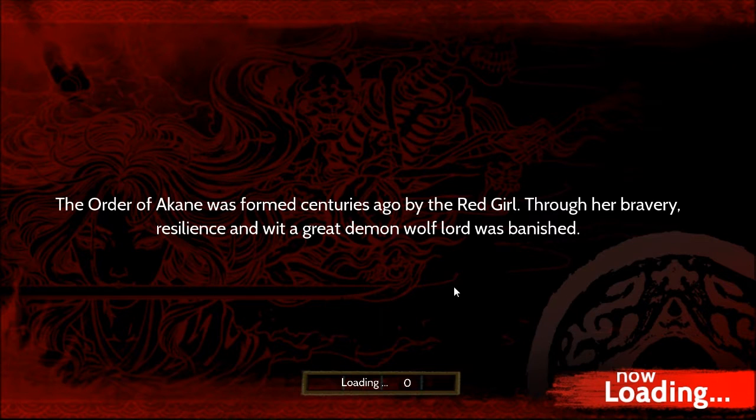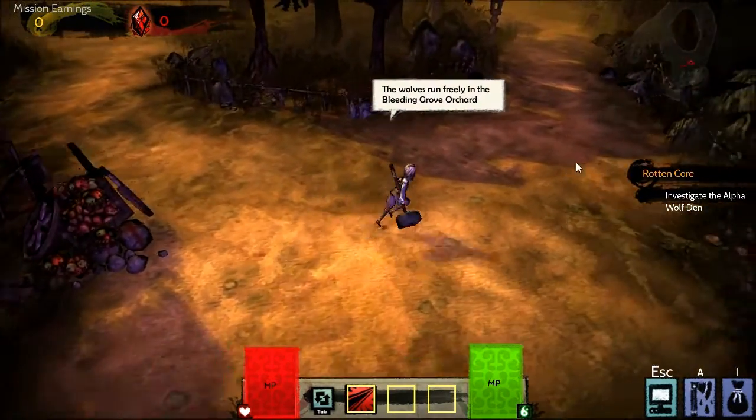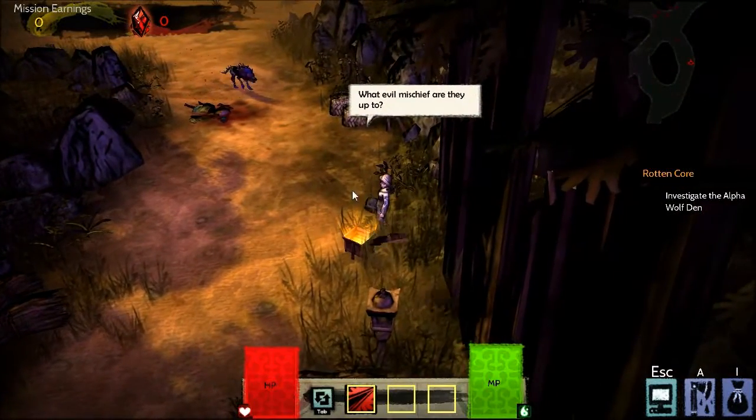I really don't know how much the loading is going to take, so I'm going to edit this part out and start recording right here. Hey guys, welcome back to mission 2. We got to investigate the Alpha Wolf, and as usual every mission is going to take us to a different area — the Shigamari River, I forgot what the first word was, but yeah.